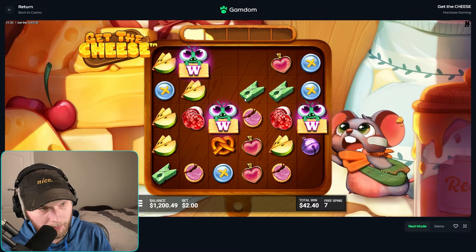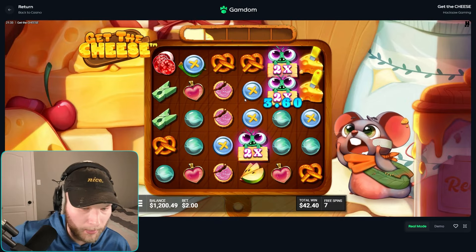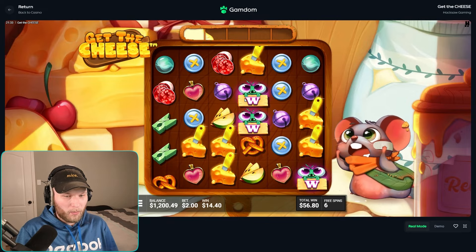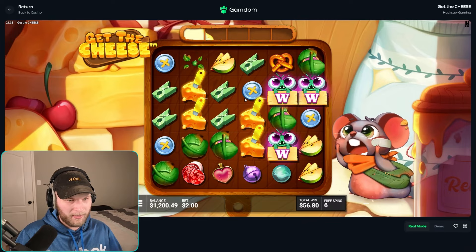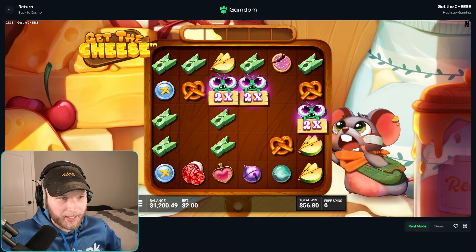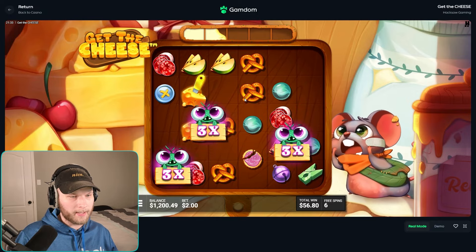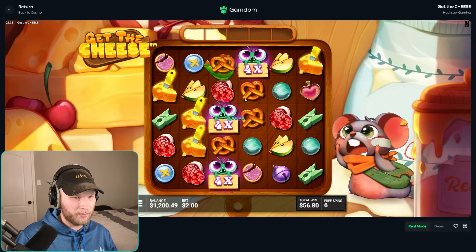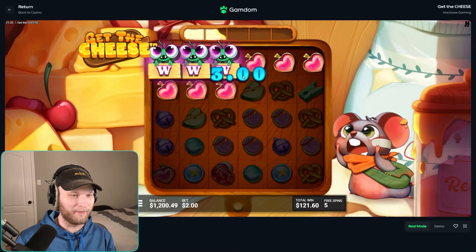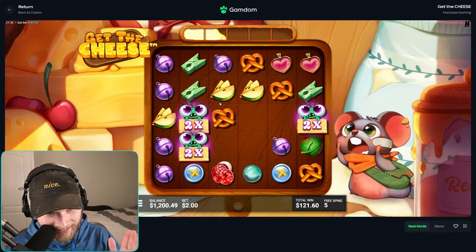The only difference between the original bonus and the super bonus is that you have one more wild and you start off with a 10x in the original buy. I want to fill up that bar and see what happens — is that how I get the cheese? Do I fill the bar up, or do I have to hit the cheese symbol? Hit the cheese symbol — that's a hit for sure. Good.